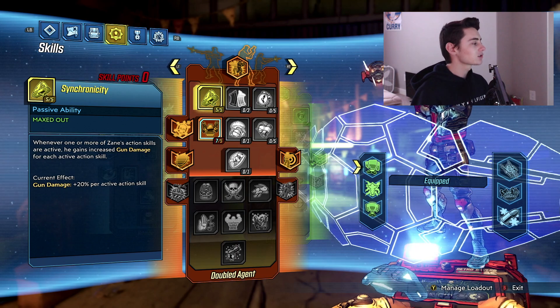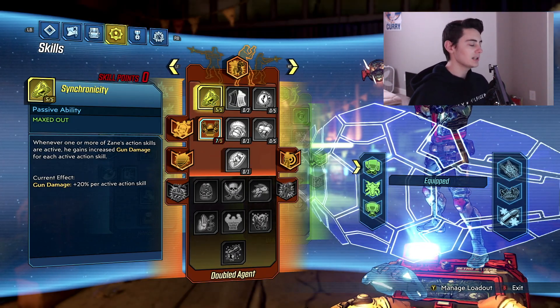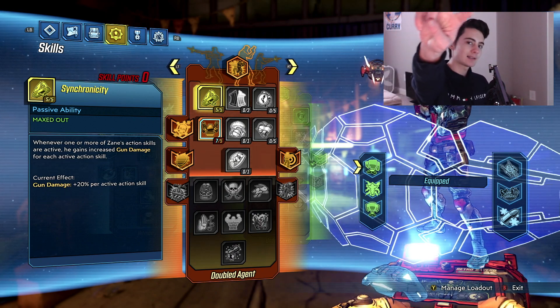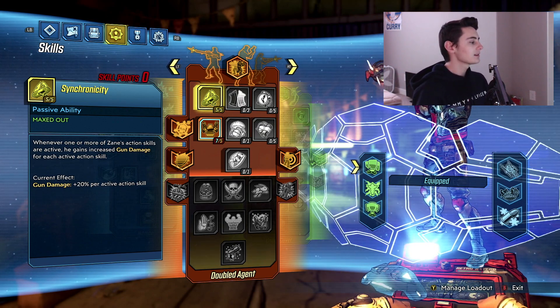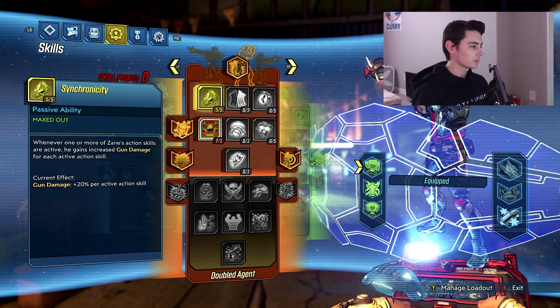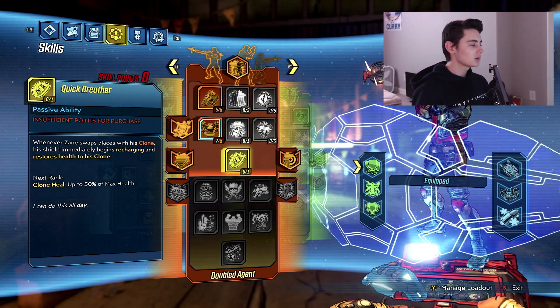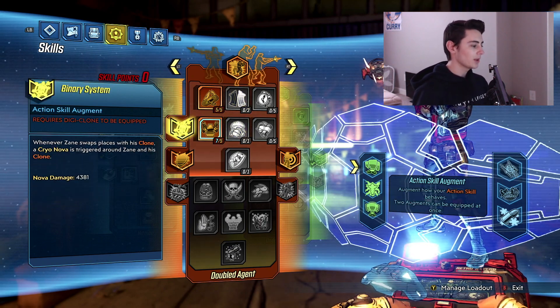Next in this tree is Synchronicity: whenever one or more of Zane's action skills are active, he gains increased gun damage for each active action skill. With this build we'll have two active action skills most of the time, so that's 20% per skill — 40% more gun damage when both are active. That's it for this tree; we only spec into these two skills here.